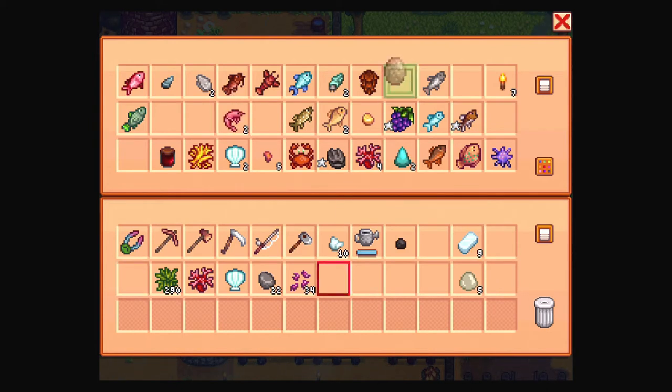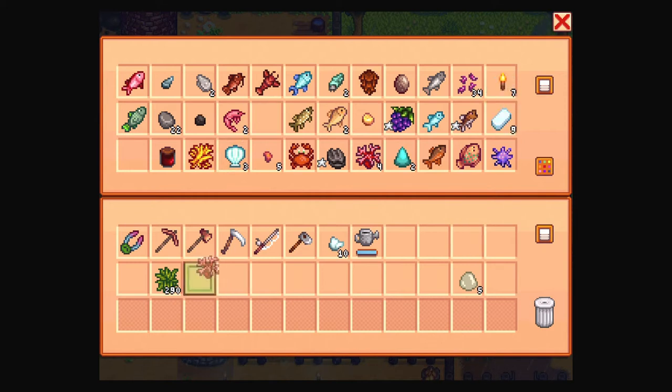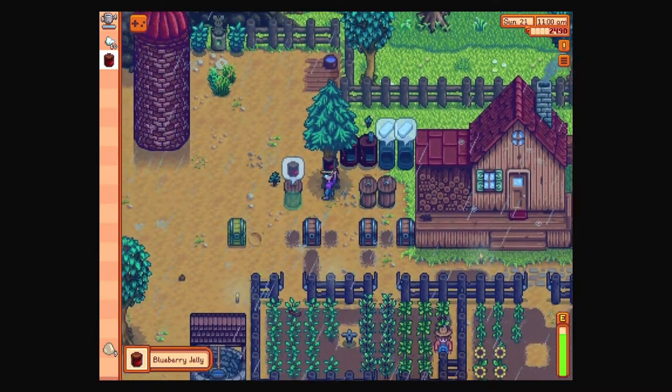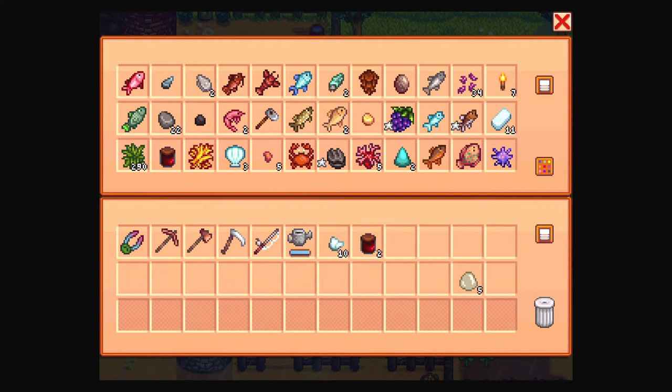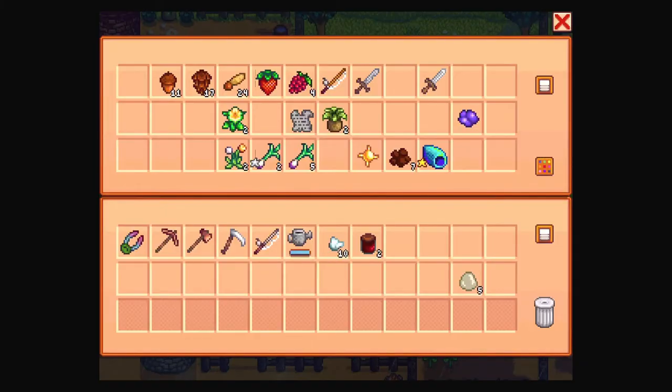Shrimp - don't worry about the community center, we'll do that at a later time. Rocks, we'll get more of you. I don't think we need the fibers either, and then we can put away the hoe. We've got ore and slime. Did I put the iron in here? I did. Good.